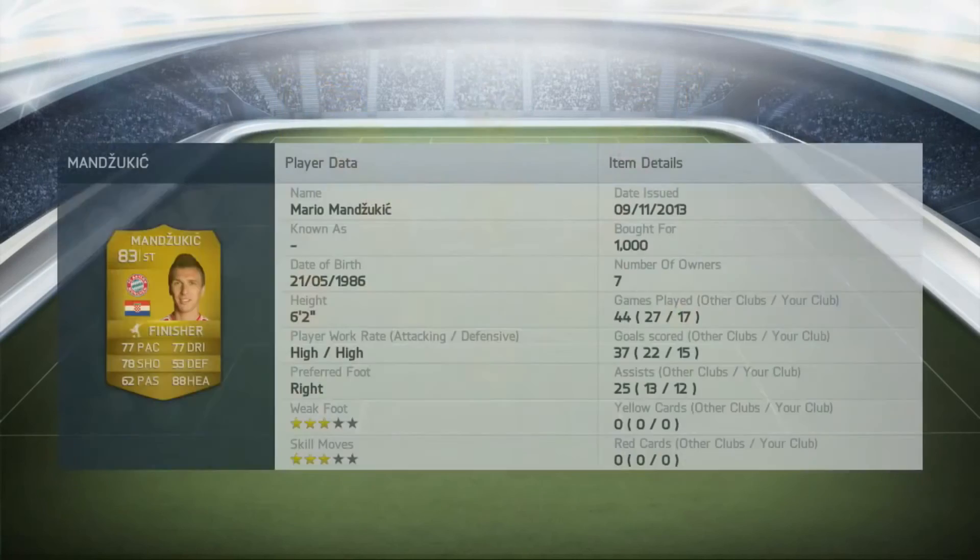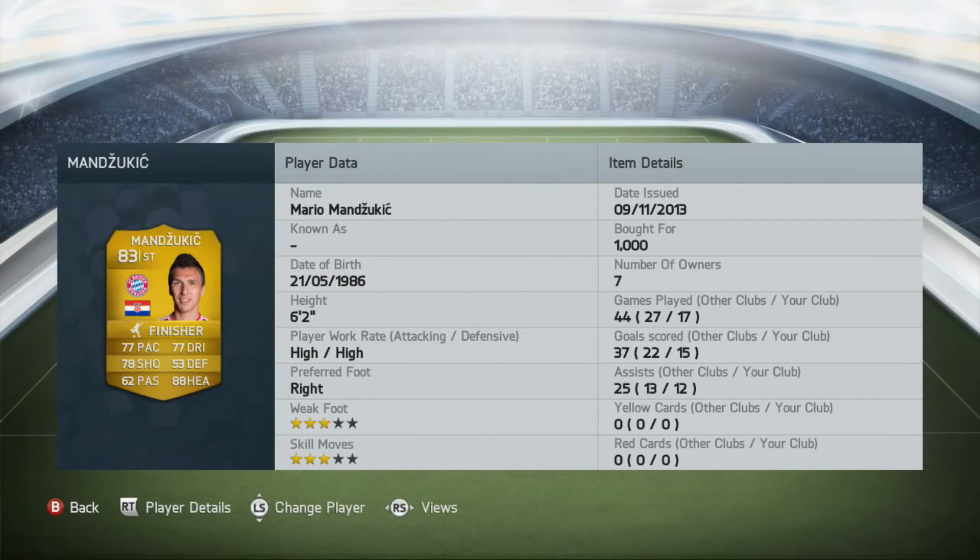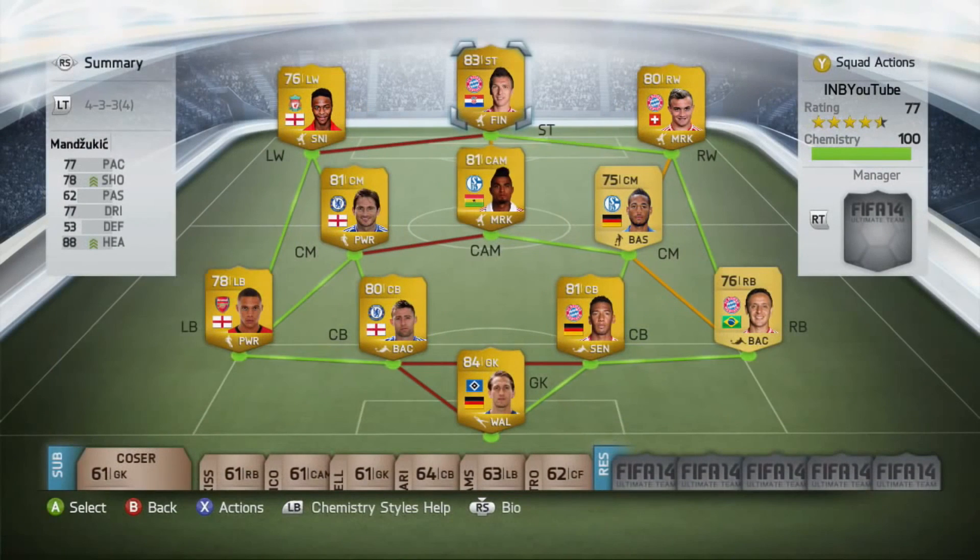The striker of this team is Manzukic. People might wonder why I've picked him, but just look at his games-to-goals ratio — 15 goals and 12 assists in 17 games, which is incredible for someone of his caliber. He's got high/high work rates which can be a downside, but in my eyes he's always in the right position at the right time, plus he's got 88 heading — that's where most of the wingers' assists come from, crossing it into Manzukic. Hope you enjoyed it; if you did, please leave a like and a comment, and as always I'll catch you all next time.